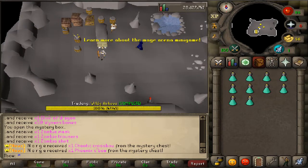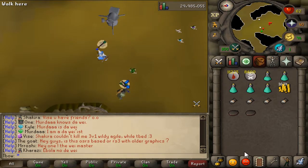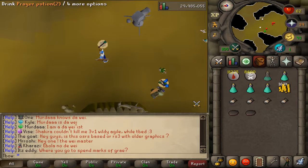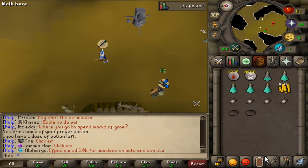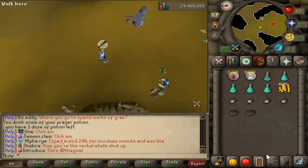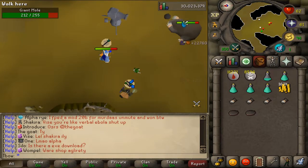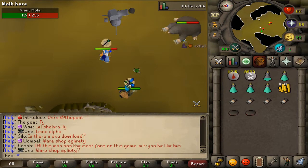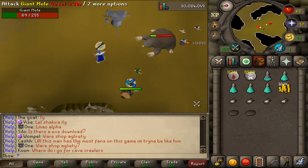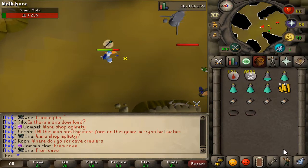We got very unlucky at the curse caves killing Angus — absolutely no cursed keys. So I decided to go back to the mole and finish up what we started this episode, getting some mole kills until we have better armor and a better weapon. Even if we did get a curse key, we might struggle to kill the PvP gods in the cursed crypt.